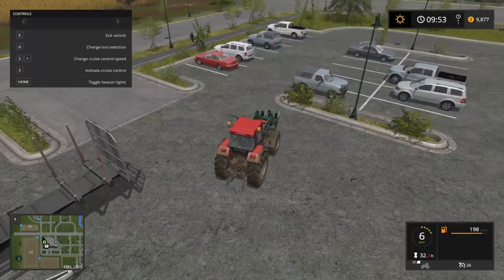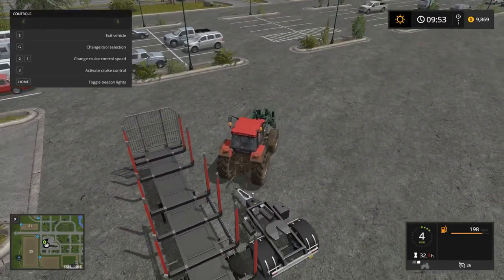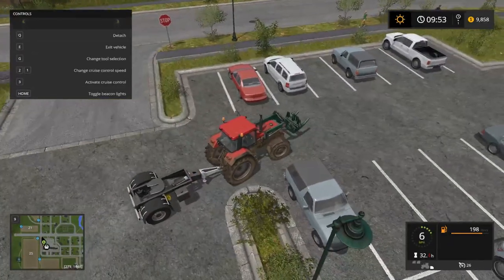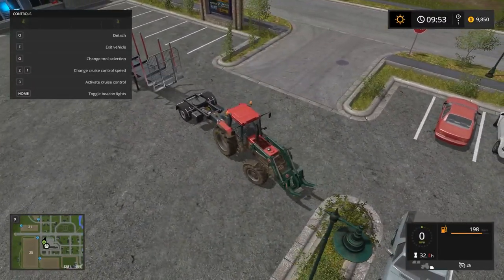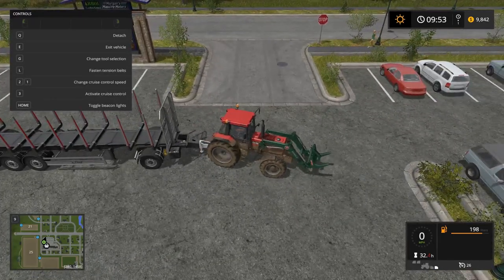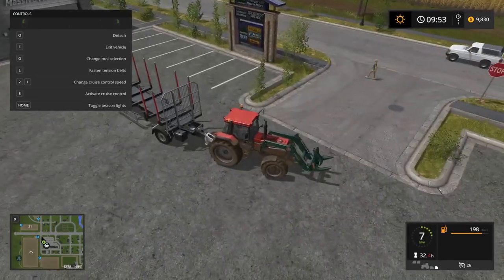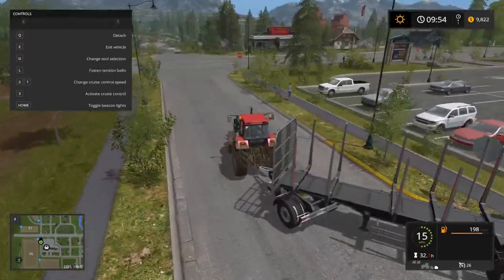What we're going to do here is we're going to back this up and get this dolly. Can I get it? There we go. Attach that. Now I can back up a single trailer, but backing up a dolly and a trailer — that's a whole other feat. We can fasten tension belts, which will put the belts down on the logs if need be. And then we can drive around and get this thing all loaded up.